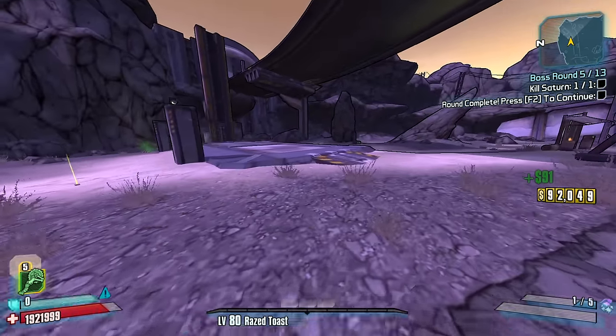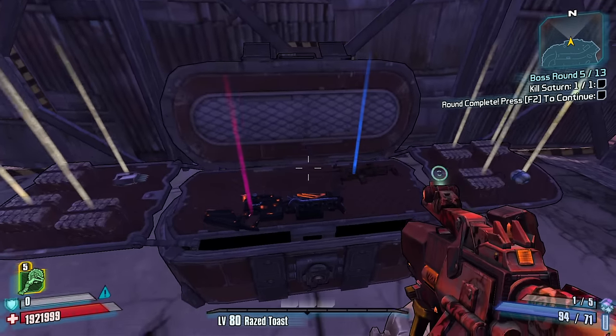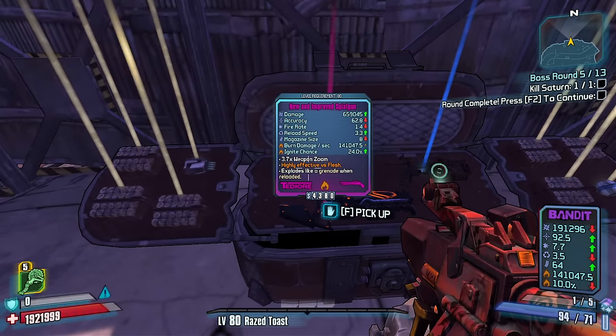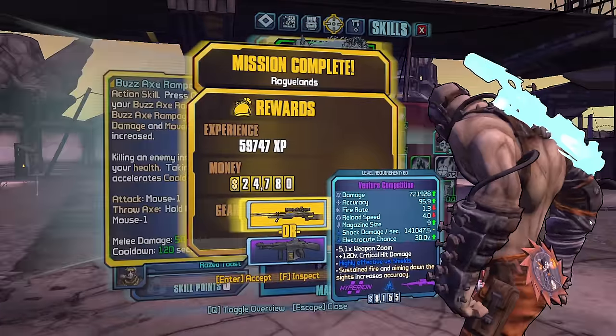Yes, we do get some uniques. Let's open up some red chests, get some uniques — I'll see you guys in a second. First red chest gets us an E-Tech fire shotgun. We are going to the moon! Going to the moon, let's take our five points.